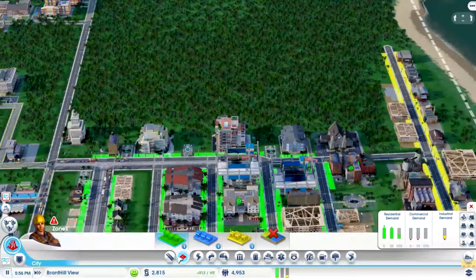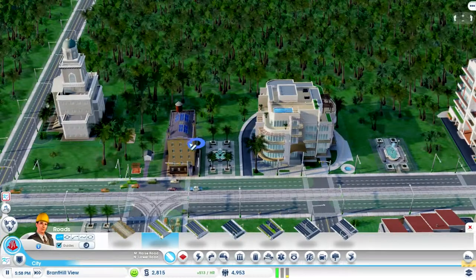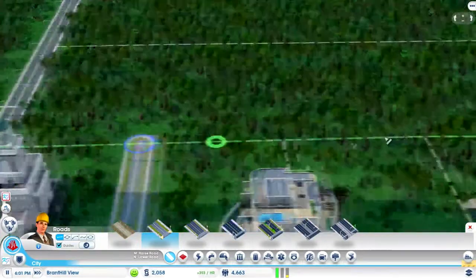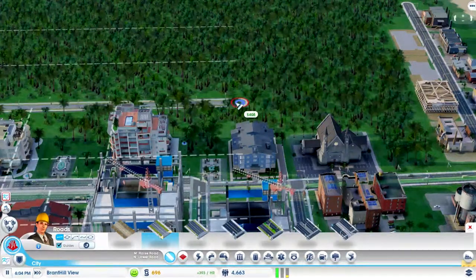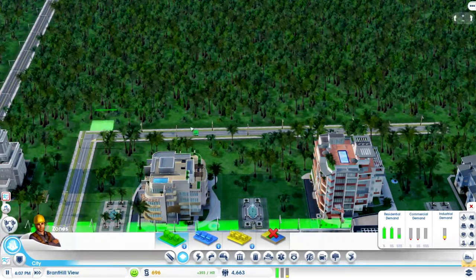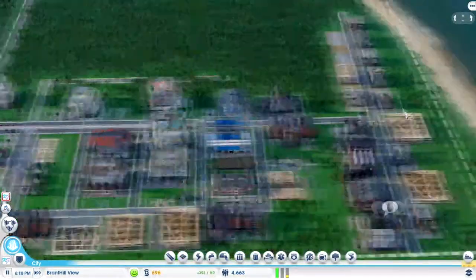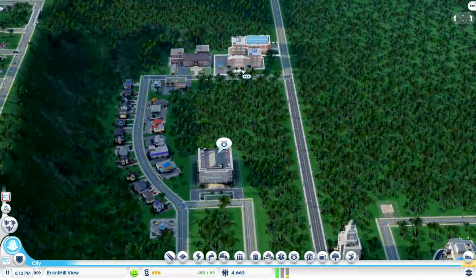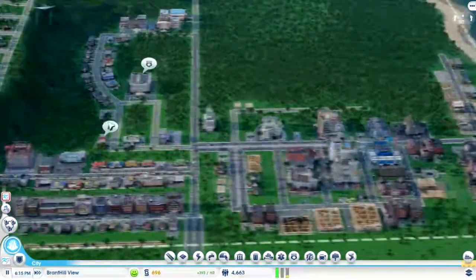I guess it can go behind here. I don't really want to get rid of that one but I might have to — okay, I guess it's happening. And it can go right through. Not enough simoleons — oh my goodness, I ran out of simoleons that fast! Holy cow, I used a lot. There we go, residential. Maybe I shouldn't have built so many of these. We're pretty much out of simoleons so I guess that's it. But we're doing good — 4,000 people.